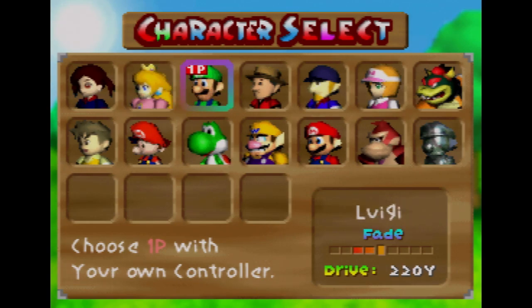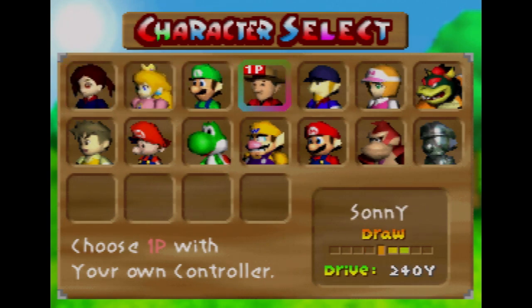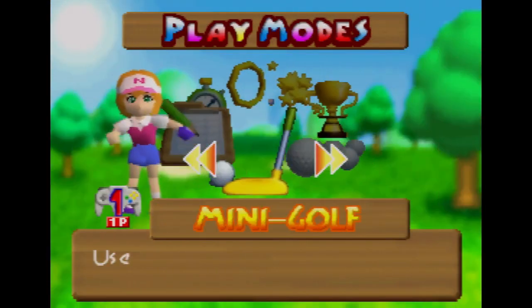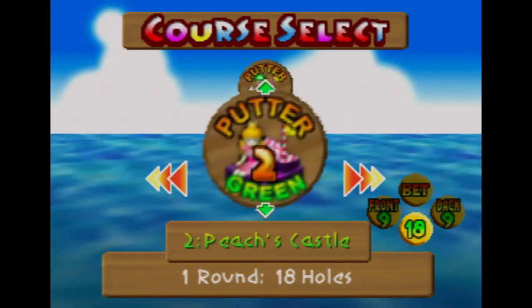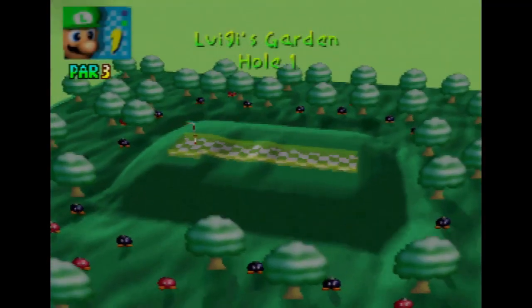Weird, I thought Donkey Kong appeared on this character for some reason. Anyway, these are the characters. I like to use the more straight characters in this game, even though it isn't really gonna matter in the mode we're doing. I really like using Maple in particular in this game, so we're gonna go with her. We're gonna do the mini golf, because I always find it fun. There's two courses: Luigi's Castle, Luigi's Garden, and Peach's Castle. We'll do both, and we're gonna do Luigi's Garden first.